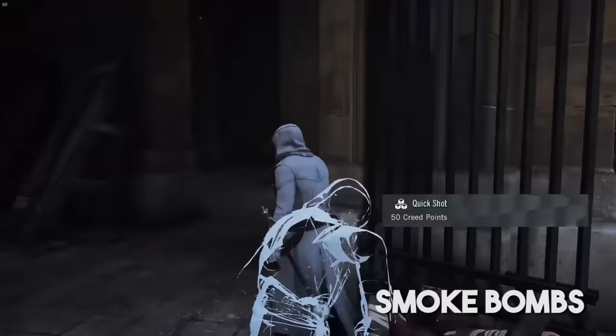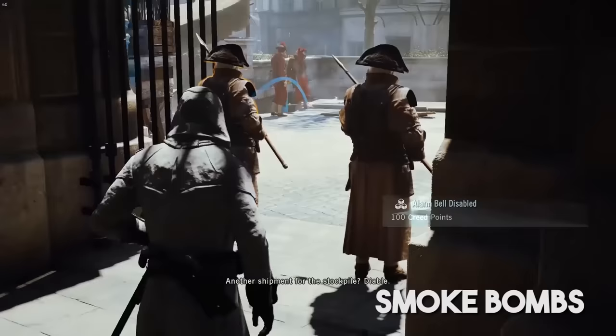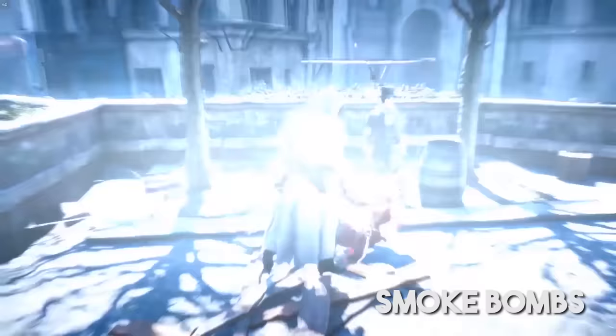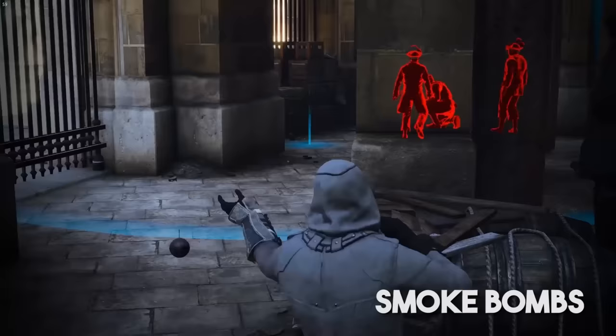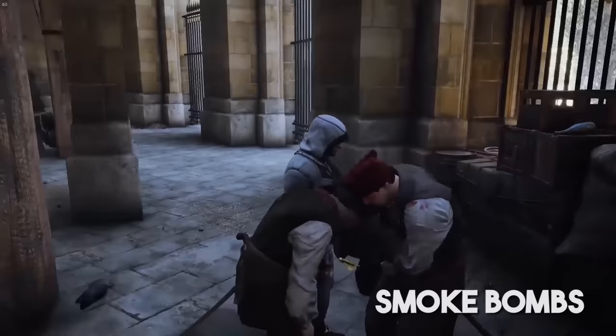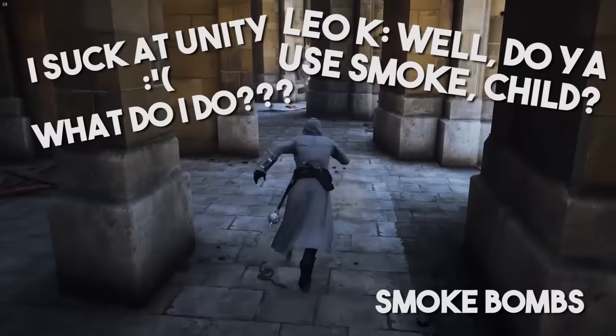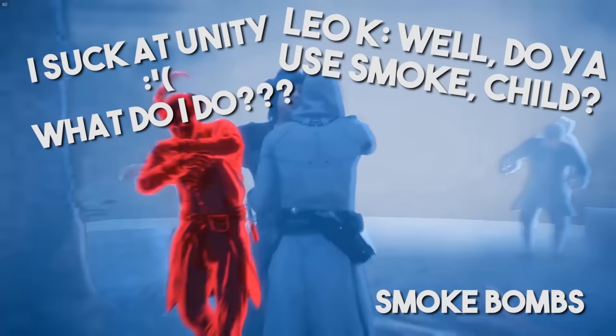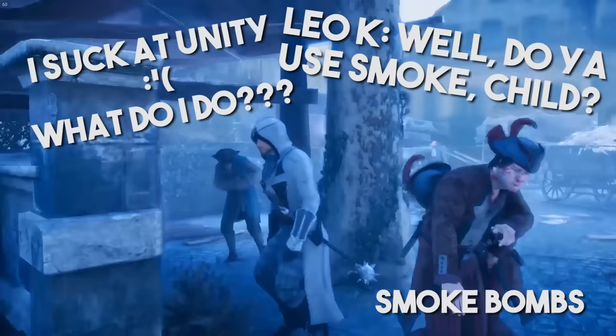Smoke bombs are extremely powerful — they're the most important stealth item. Throwing a smoke bomb allows you to move through an area without any fear of being spotted, and slapping them on top of groups of guards lets you rush in and hidden blade them all in quick succession. This is basically your stealth opener. When someone tells me they're terrible at AC Unity or AC Syndicate stealth, the number one thing I always look for is whether they're using smoke to engage and create visual cover. The common link between all players who struggle with staying undetected is that they just don't throw smoke grenades.